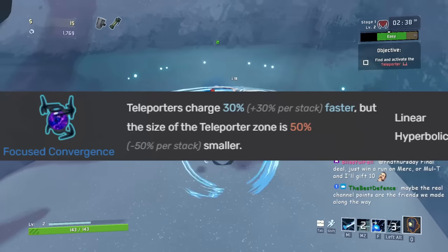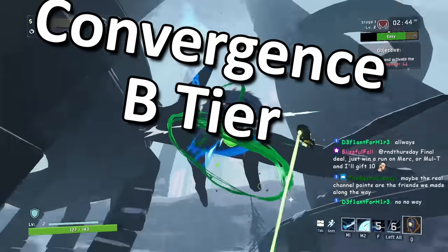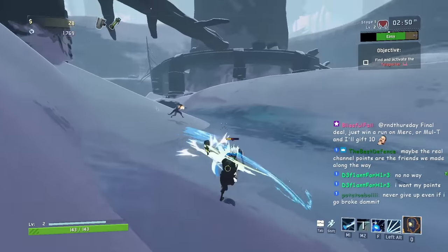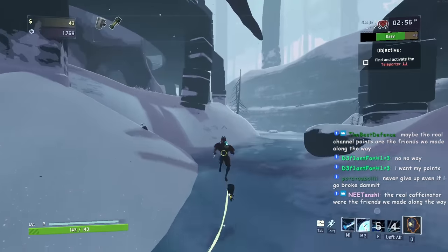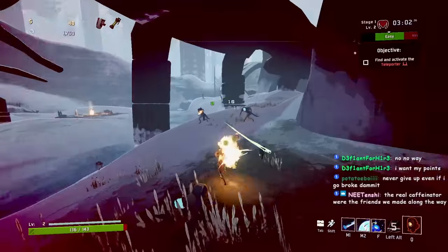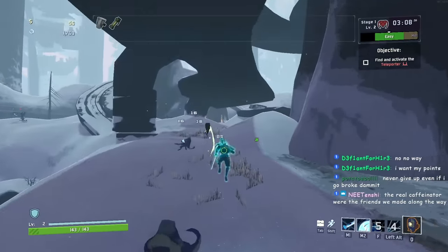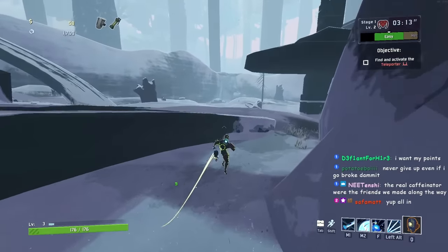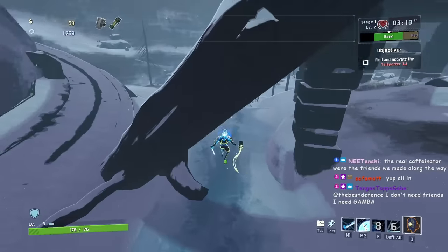Next we have Focus Convergence. Basically it makes teleporters smaller but charge faster. I consider this B tier because the downside of a smaller teleporter sometimes negates the upside. Sometimes the teleporter is so small you can't stand in it and charge it the entire time — you'll have to step out to avoid dying. On Eclipse it's especially bad, making the teleporter so small you have to be standing still for it to charge.